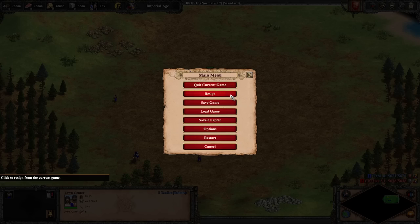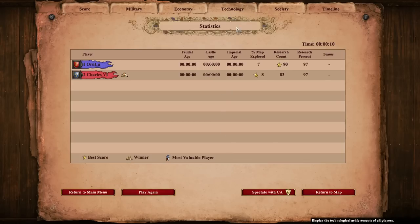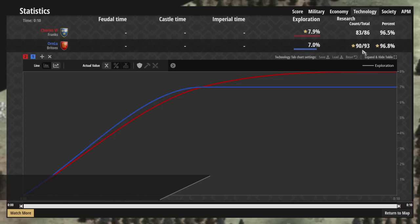However, if we go ahead and resign immediately and go to our technologies, we see 97% of techs researched. Now we can jump over to Capture Age and verify that — 83 techs for Franks, 94 for Britons, and we're both missing three techs. So what's going on here?